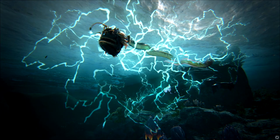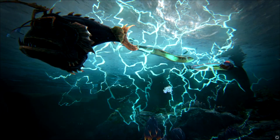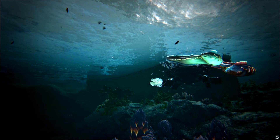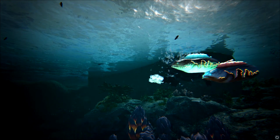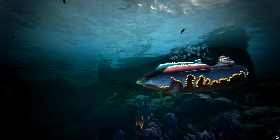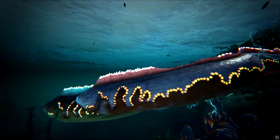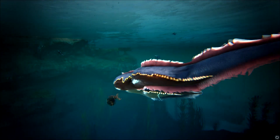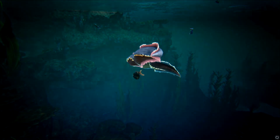Electrophorus. One of my least favorite ocean-dwelling rage-inducing hellspawn. They've been made a bit more tolerable with a reduction to their aggro range. You'll also discover your tamed eels can be transported to other water pens via a fish basket, and are now capable of inflicting as much damage to their enemies as wild eels.